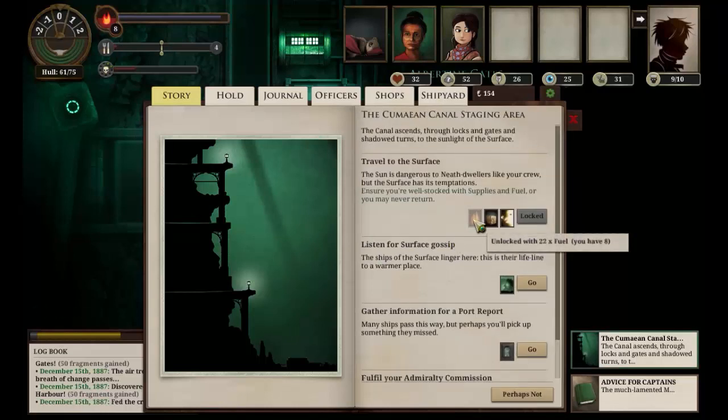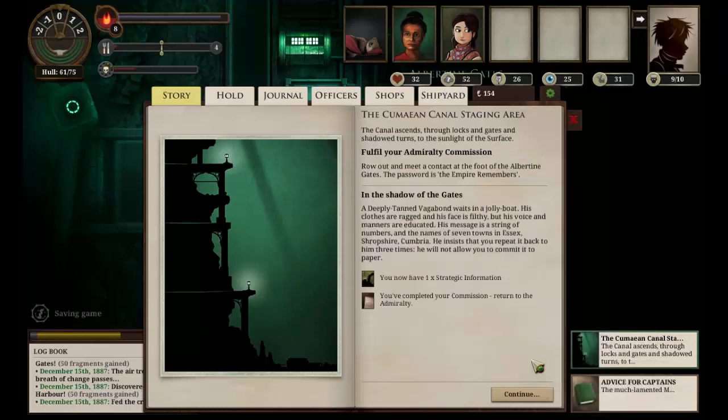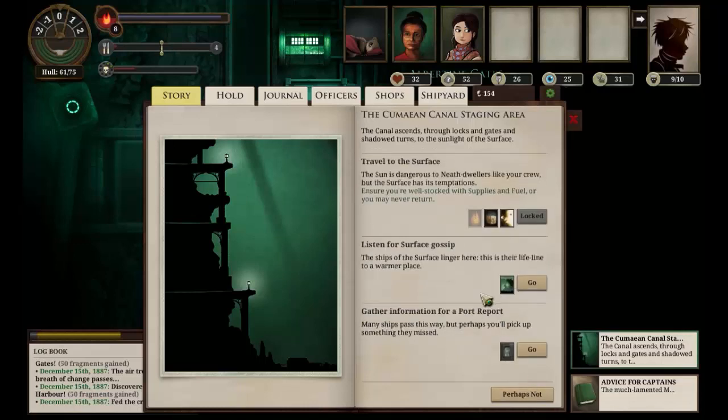We can travel to the surface — we need 22 fuel and two supplies to do it. And we can listen to surface gossip. Gather information for a port report. Fulfil your Admiralty commission — let's start with that one. A deeply tanned vagabond waits in a jolly boat; his clothes are ragged and his face filthy, but his voice and manners are educated. His message is a string of numbers and the names of seven towns in Essex, Shropshire, and Cumbria. He insists you repeat it back to him three times and will not allow you to commit it to paper. We have strategic information — we've completed our commission. Hopefully we will get rewarded for that.